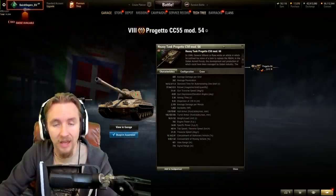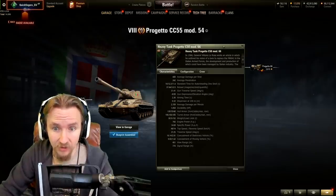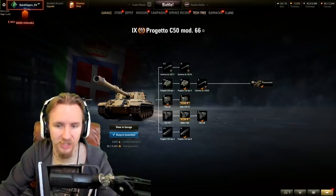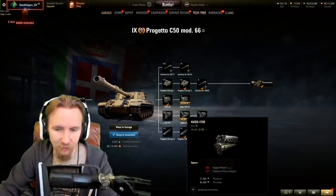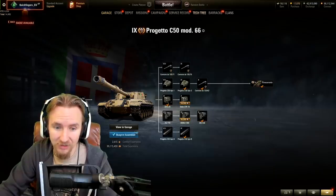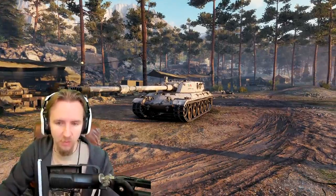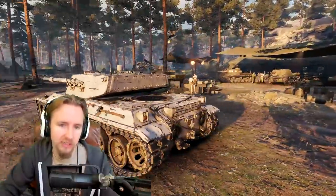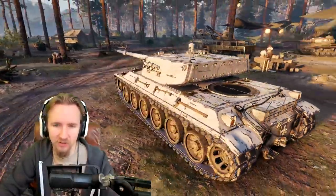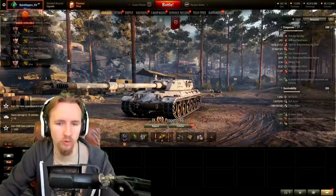So far it's not looking great for the Italian auto-reloading heavy branch, but tier 9 is often where a tech tree can come into its own. Is the Progetto C50 mod 66 going to change this? There's a lot to cover: three different guns, two different turrets, three engines all of which are unique. You'll need 47,000 experience for the top engine and 27,000 for the mid engine - it's going to get expensive. But this tank looks modern - it really changed my vibe for the Italian auto-reloading heavies.